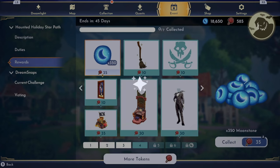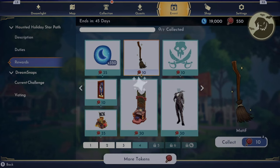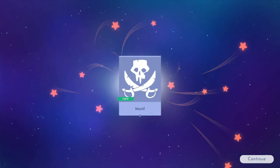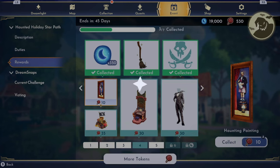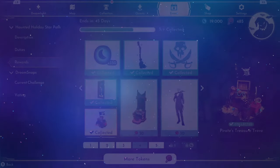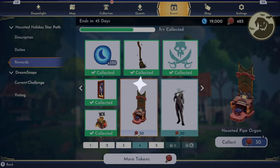And now page four, we got moonstones, more motifs. I like the swashbuckler one, that's pretty cool. Another haunting painting, if it loads. We got Pirate Treasure Trove. We got Haunted Pipe Organ.